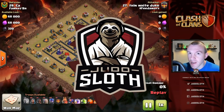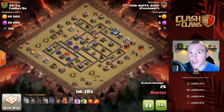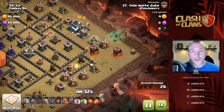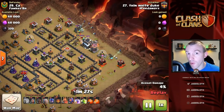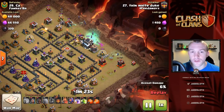Alrighty guys, let's dive straight into it. Many of you will have already guessed which strategy we're talking about — it is the witches. They are so powerful at Town Hall 9. You can three-star, I'm telling you, any base with the witches. It's the only strategy you need to know.